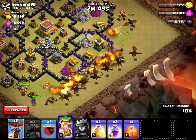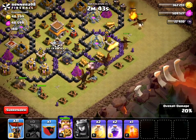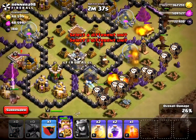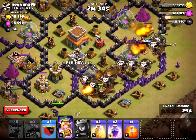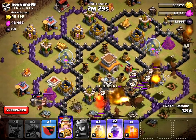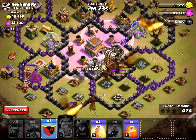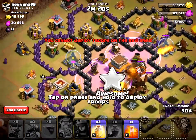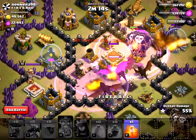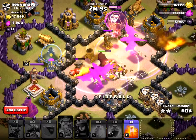I'm going to save my rages and my heals. I'm going to save one rage for when their Clan Castle troops come out — which should be soon. Unless they don't have any... oh here we go, they have a Pekka, interesting. I'm going to use my rages for taking out the air defenses. Come on, take him out — there we go.